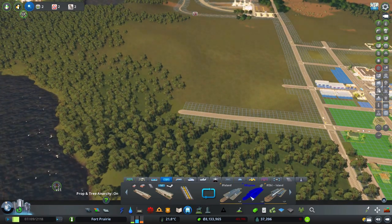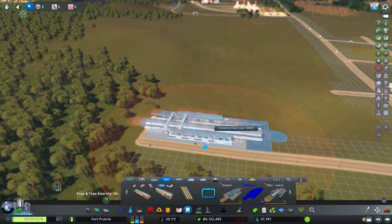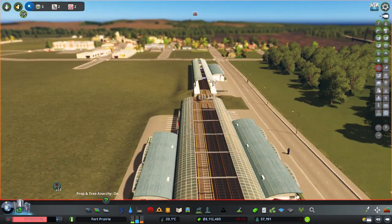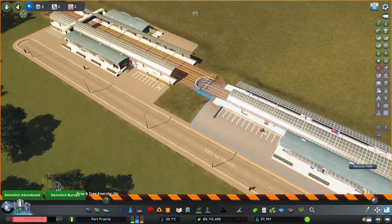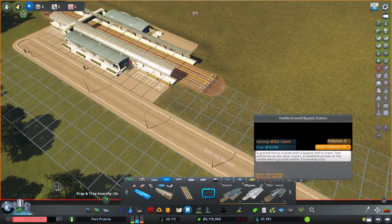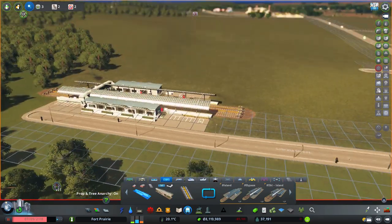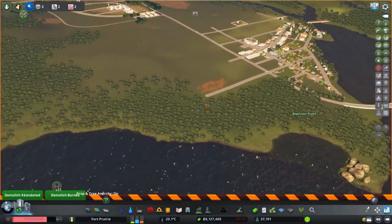Now let's talk about the metro. I already have the metro station planned out — this is a station I got from the workshop. It kind of looks like the original metro stations so I'm comfortable using these. They're called 'Vanilla Ground Bypass Station by Plus' — if you want to download them on the workshop go ahead. They look really nice. I've never used them so this is my first time, and this is what I want to use.